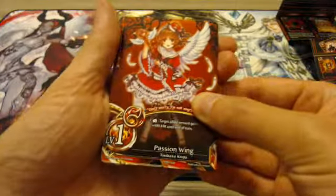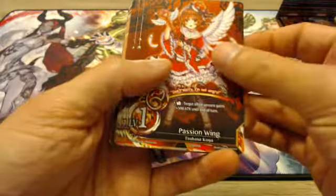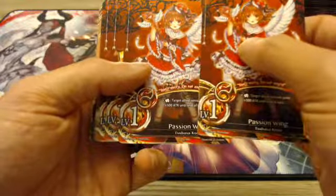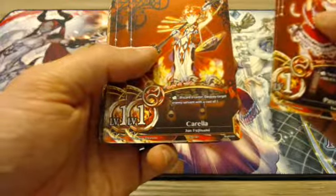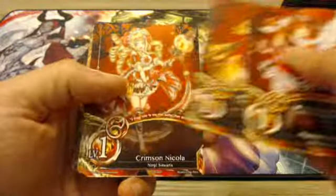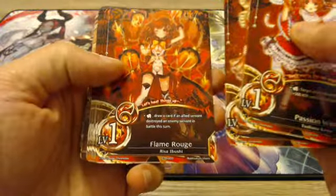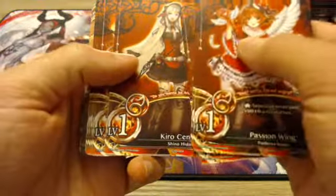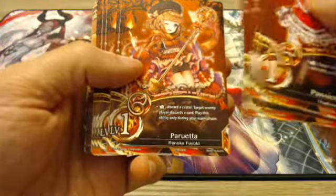I'm just going to go through them quick because I don't want to hold you guys up forever. A Passion Wing — so this is one of your casters. We've got a couple of them here, so there is more than one in the deck. Another caster. Corella. Crimson Nicola. Flame Rogue.